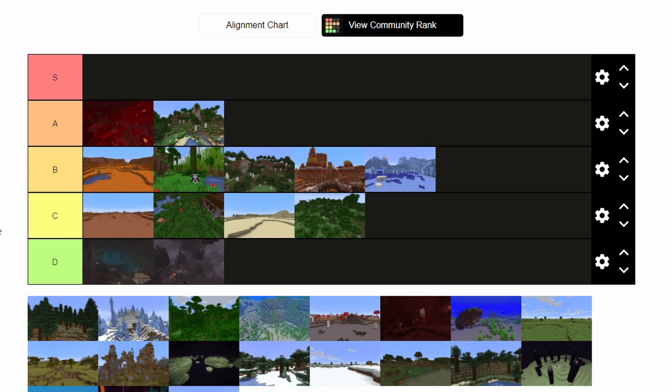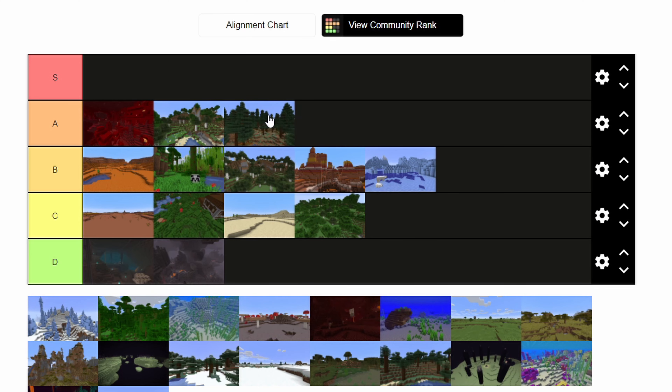This is probably my favorite biome just to build in — the Mega Taiga biome. It's just awesome. These trees are huge, and you've got the podzol and mossy cobblestone randomly generated. If you want to build a log cabin, you build it in this biome. This is the best place in the game to find mossy cobblestone, and the only place you can get podzol. For building and utilitarian purposes, it's very good. This is an easy A tier for me — honestly it's pushing S, but not quite there.